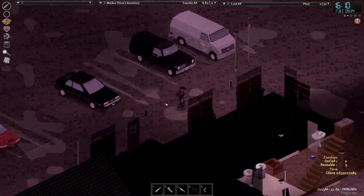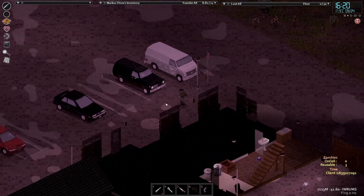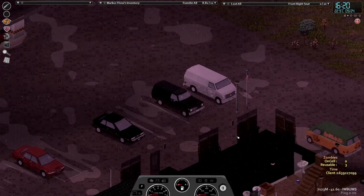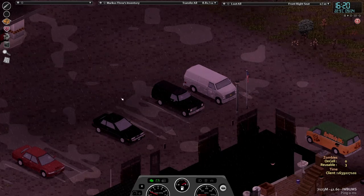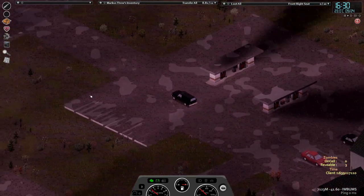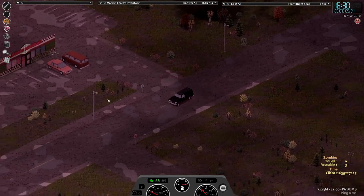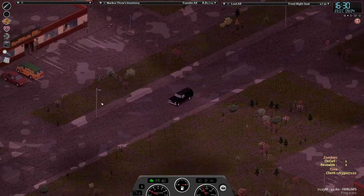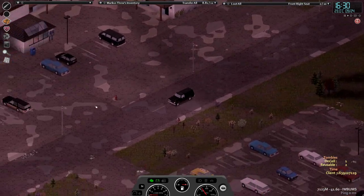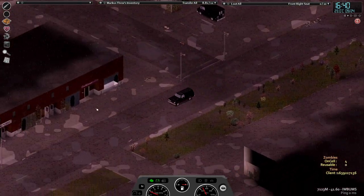The big thing I want to check out is I want to go for a drive and just check out some of the surrounding areas because they've changed a few things. Roads now have curves in them so there's areas that have curved roads. We're going to take our new car - we did get this last episode. Let's just go do a lap of the town and see if anything's changed around here.